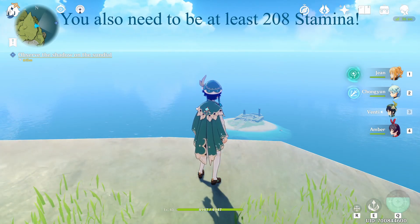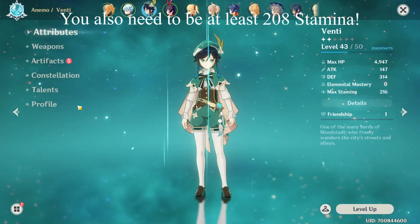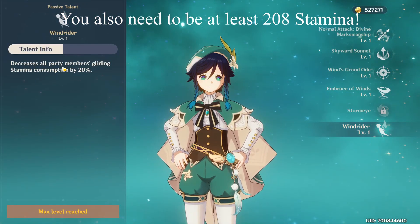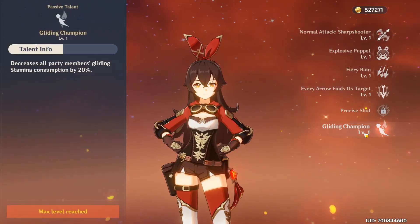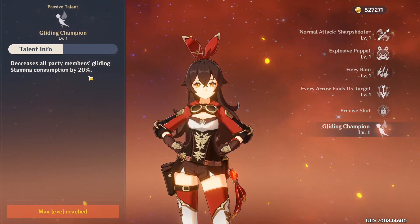The first one is a much quicker way. If you have Venti, one of his talents is that he decreases all party members' gliding stamina consumption by 20%. The same thing goes also for Amber, who has the same passive.